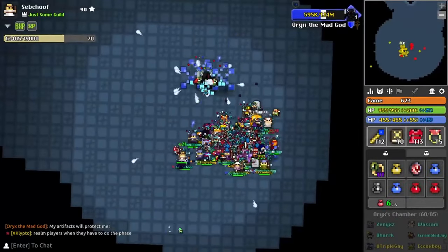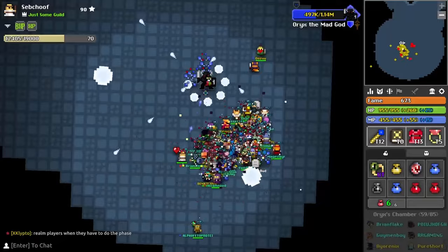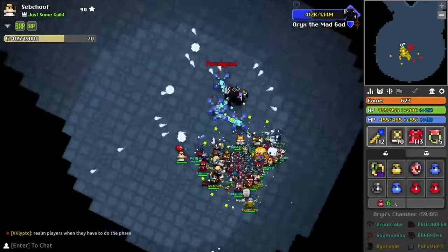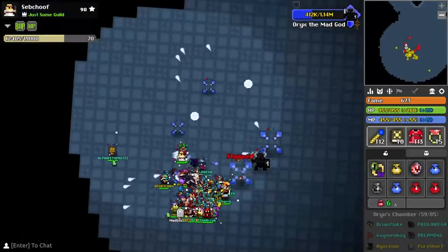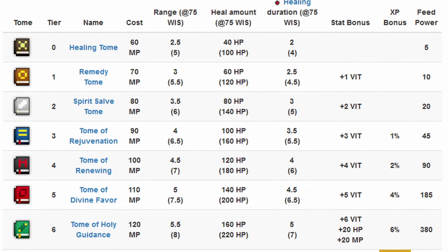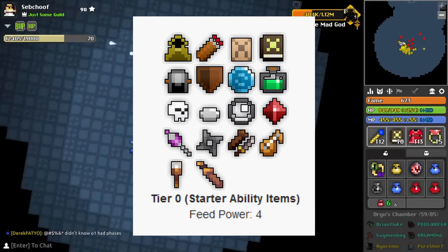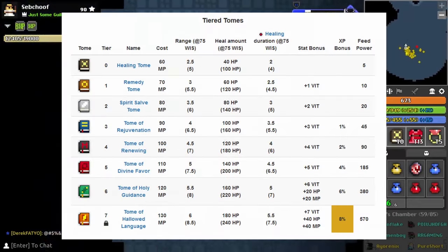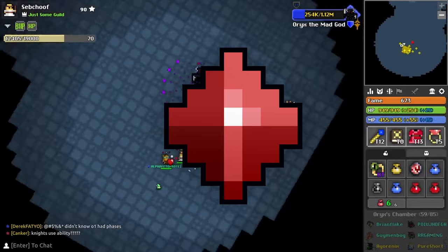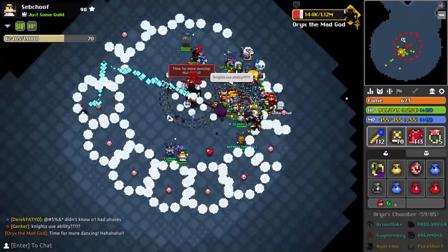Number nine is the abilities that you start with whenever you create a brand new character. If you're a new player watching this, you probably have a weak pet and your mana is unmaxed, and when you do use a higher tier ability or a rarer one it might even consume your whole mana bar. Tier zero abilities are super cheap to use, and for some reason they're sometimes the most mana efficient.